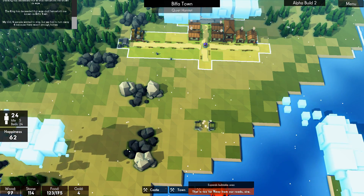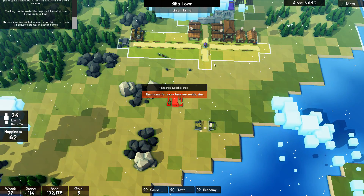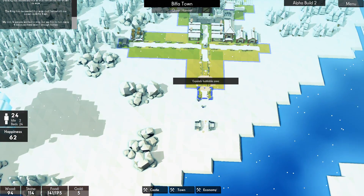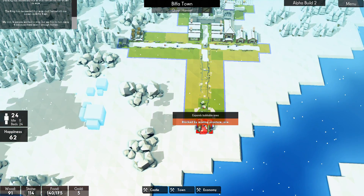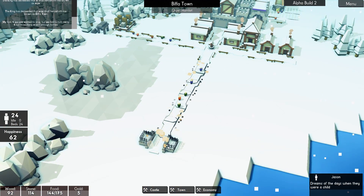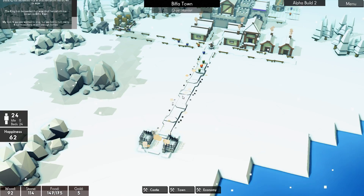Too far away from roads — I was building roads. Roads — there we go. Should have put the road in first before the tower, but never mind. We'll just let them build it.